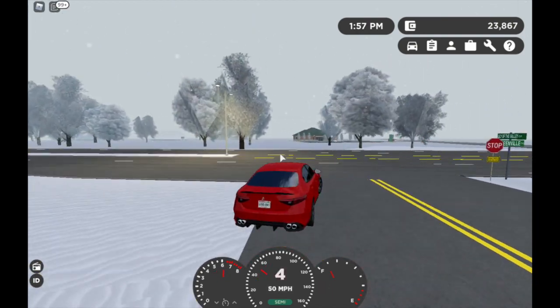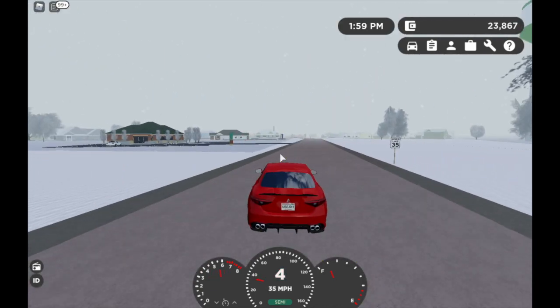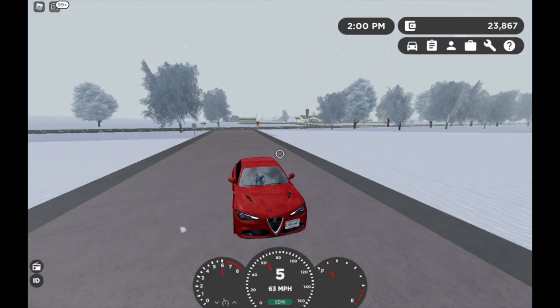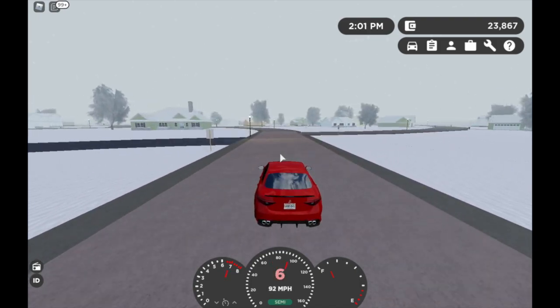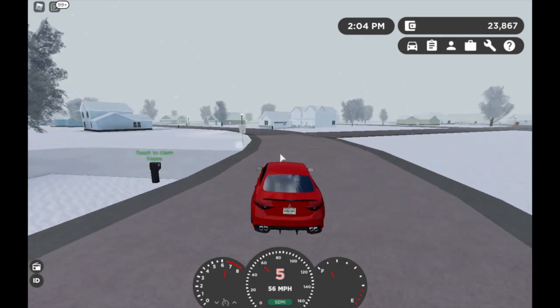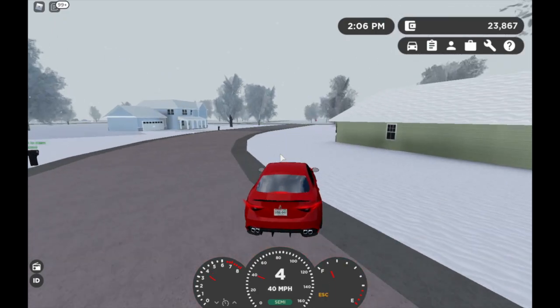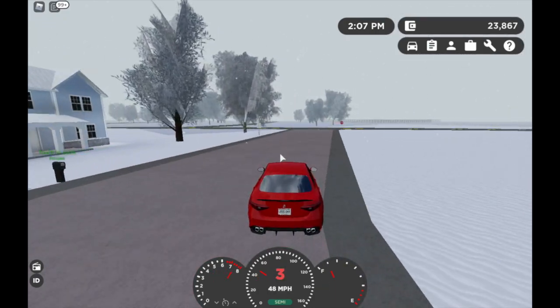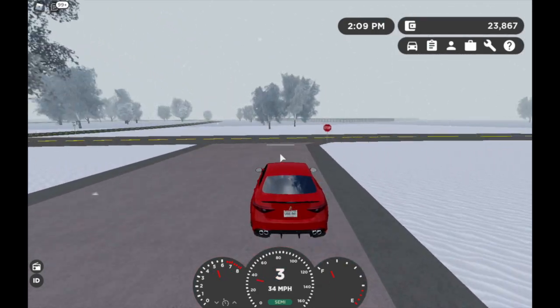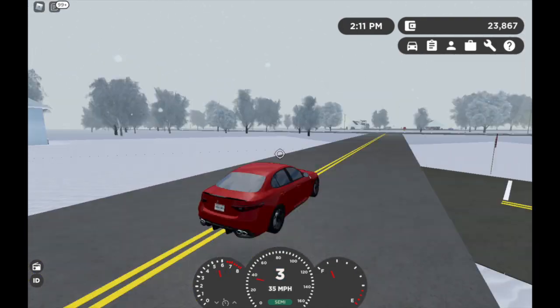I just love the way this car drives — look at this. You can do those little slides without breaking the rules. If I were in an RP server I'd be breaking the rules, but I'm not. Let's try drifting without breaking the rules — so here's third gear. FRP speeds, let's say 70. That's perfectly legitimate.